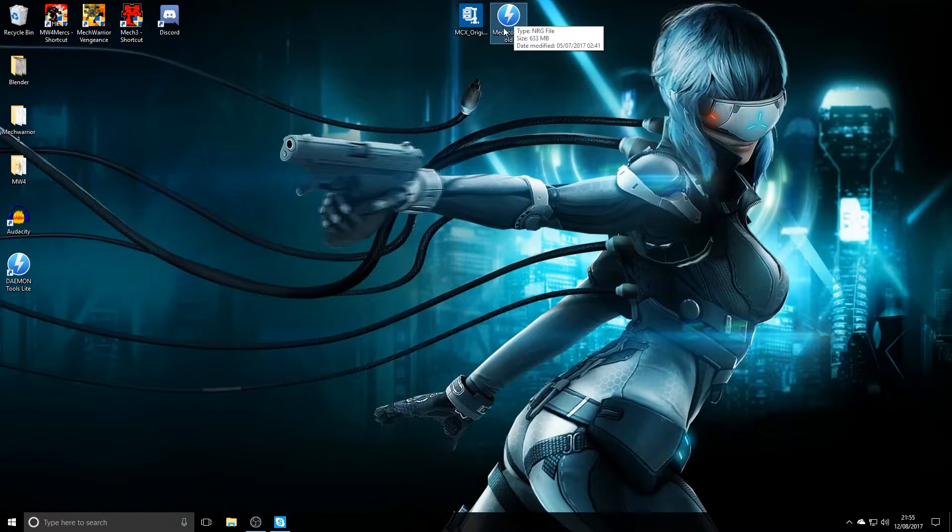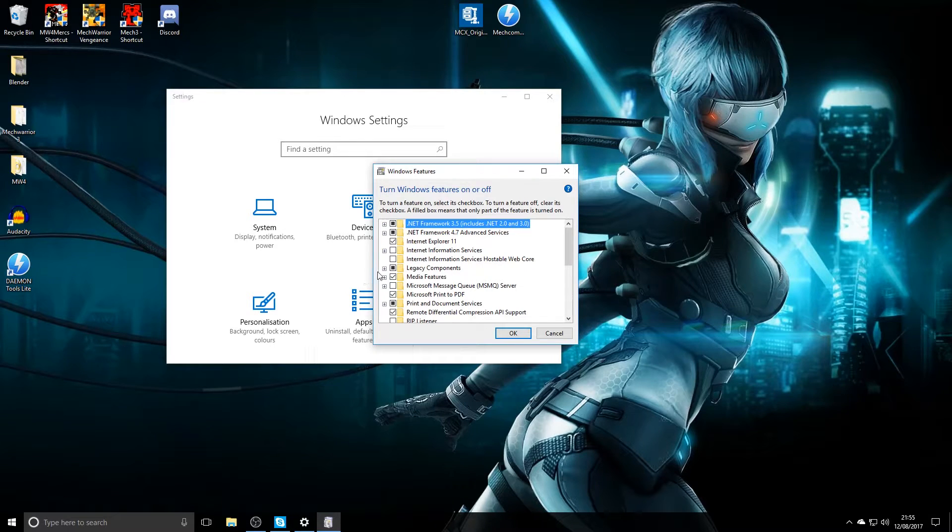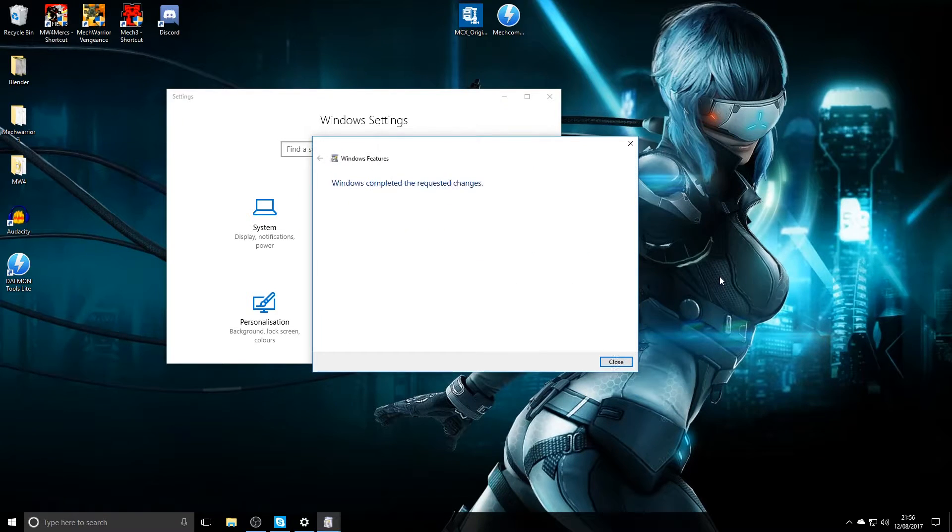So those are the two files: the 7-zip and the image file. Before we do anything else, we need to make sure Windows Features are turned on, otherwise the program just will not run. Go to Settings, type in 'Windows Features', and select 'Turn Windows features on or off'. You want Legacy Components - make sure you've got DirectPlay installed.